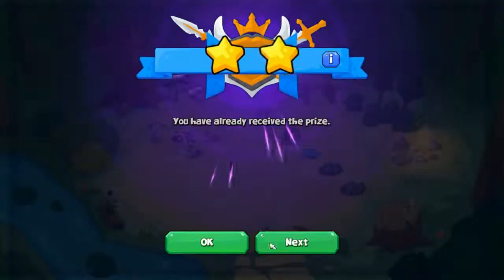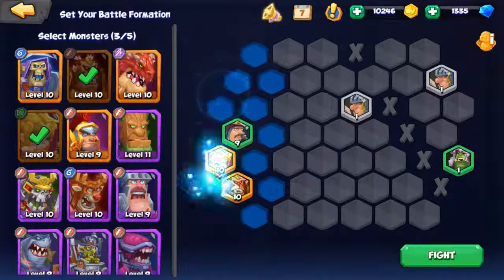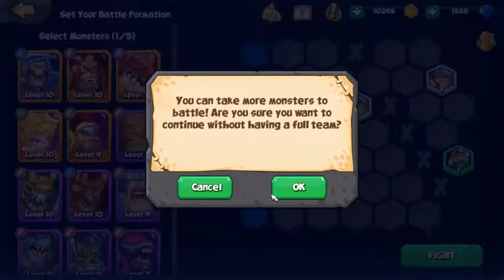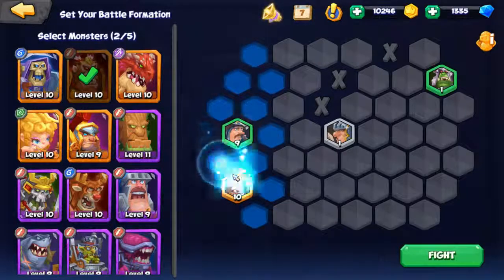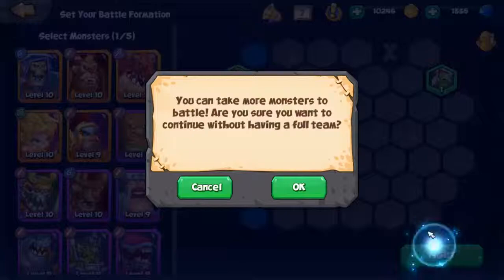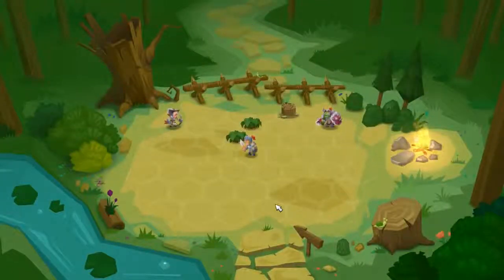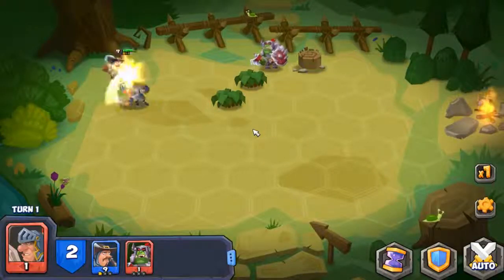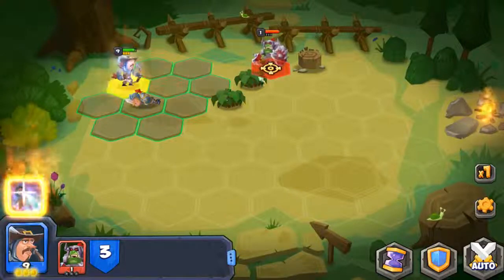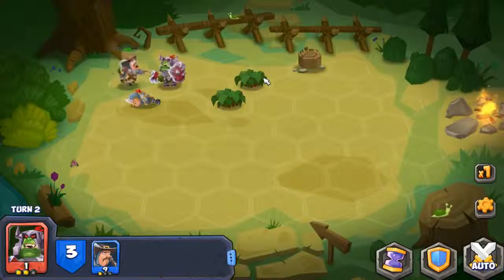He can also get a Dodge Master ability. At level 3, he has a 30% chance of dodging melee attacks. At level 6, he gets Dodge Master 2 — 30% chance of dodging melees and somersaulting back. At level 9, he has Ultimate Arrow 2, which fires an ultimate arrow inflicting 150% damage and ignores target defense by 1 level, at 20%.